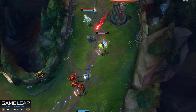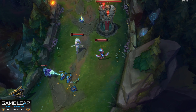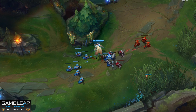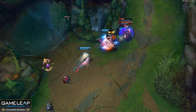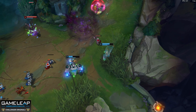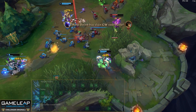If you took Q at level 2, at level 3 choose W or E — if you know where the enemy jungler is, another point in Volley lets you bully harder. If you have W and E at level 2 and the enemy bot lane is playing passively at max range (like a Caitlyn Soraka lane), put another point in W at level 3 and neglect Q. Make sure by level 4 you have at least one point in all basic abilities. After that: max W, then Q, then E, and put a point in your ultimate at 6, 11, and 16.